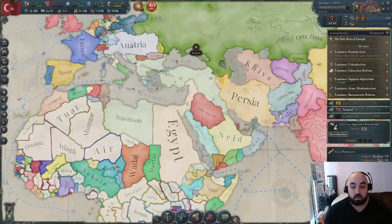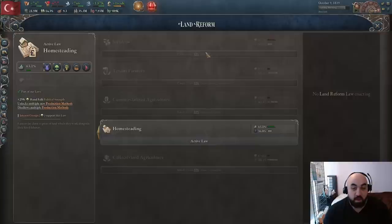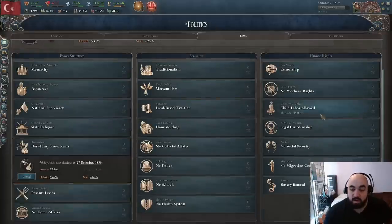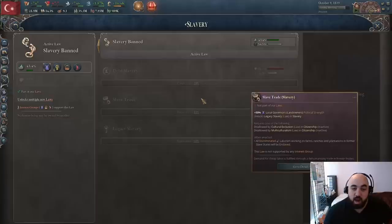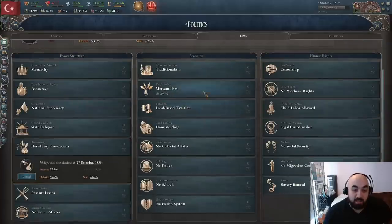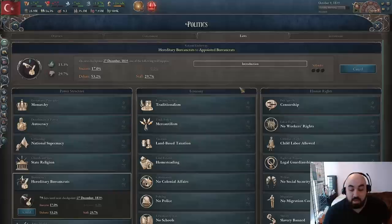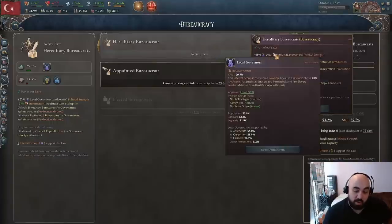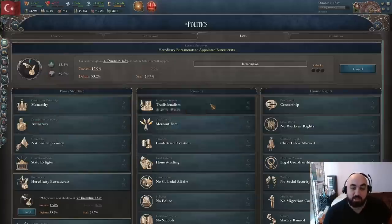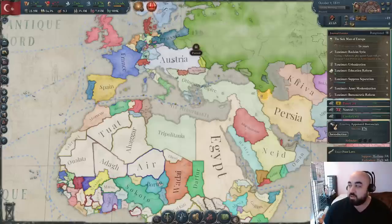This episode we'll focus on continuing to weaken the landowners. With our abolitionist we managed to get off serfdom and slavery, both of which were giving plus 50% local governor's political strength. Now we need to get onto per capita taxation and hereditary bureaucrats. The extra intelligentsia political strength will be nice, plus the minus local governor's strength. We're also looking to either pass per capita taxation or get off of traditionalism, and possibly expand toward Egypt.